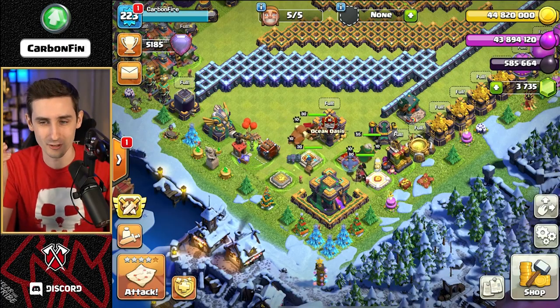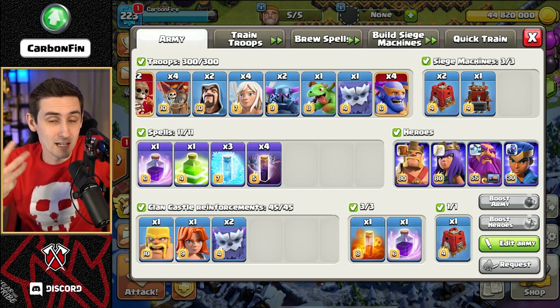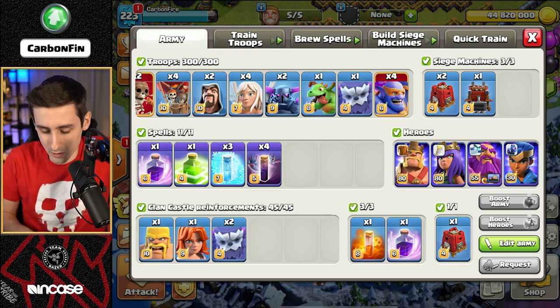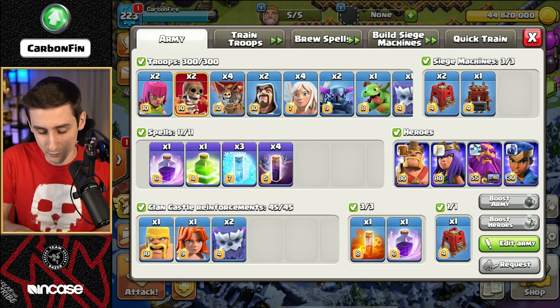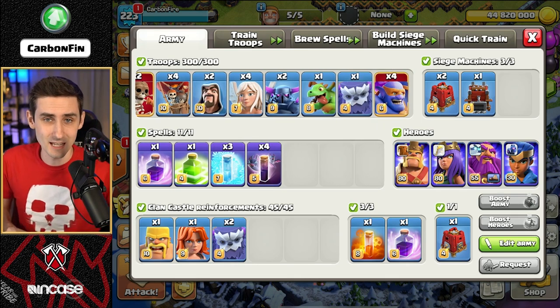I know it's been forever since we have attacked without these guys. Look at this — we've got some Super Bowlers, which is what I've had cooked up when I've been using the Royal Ghost, so it is so weird no longer having them. We're going to continue to try to see what we can do with the bats — four bats here, Rage is a jump, and we've mixed in some PEKKAs as well.